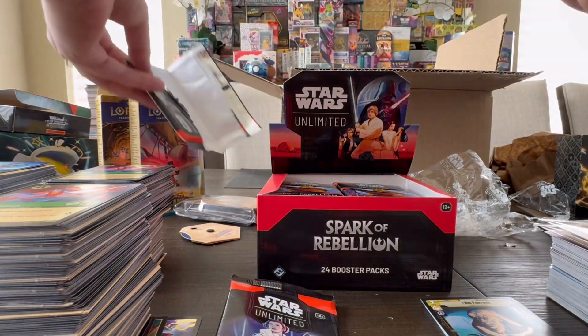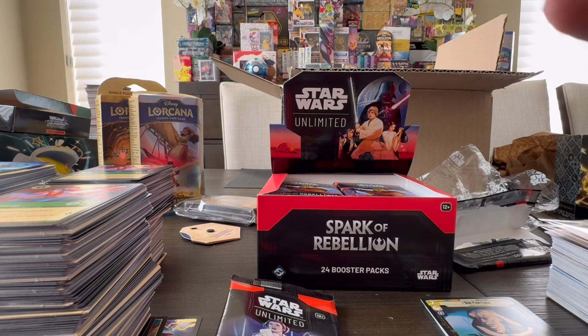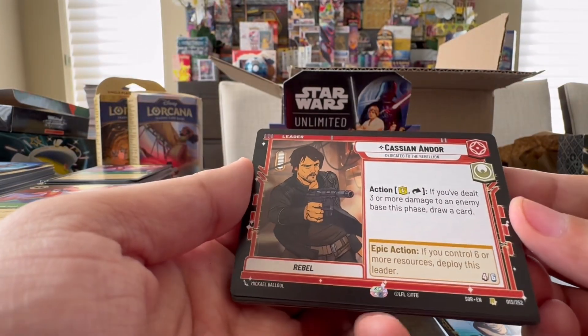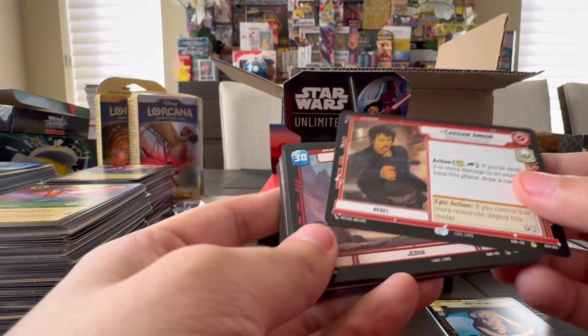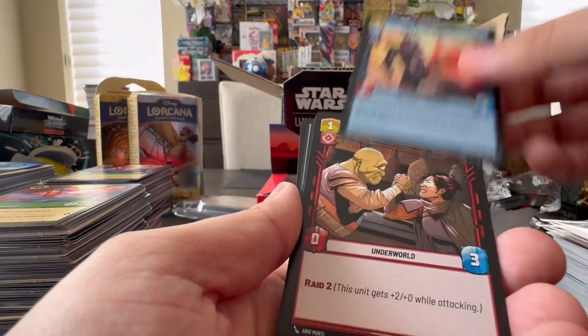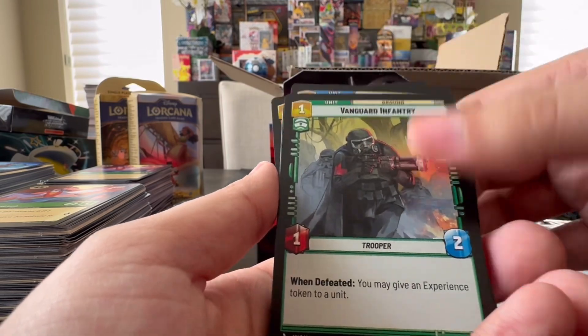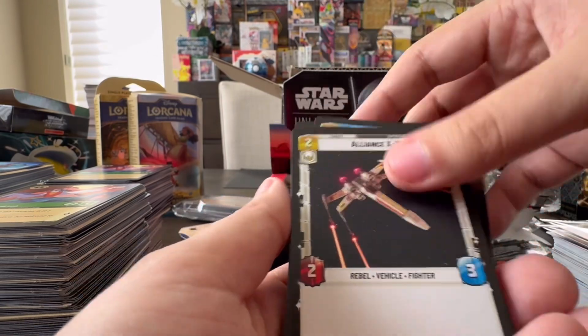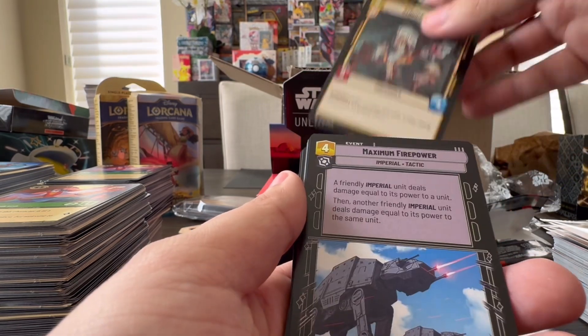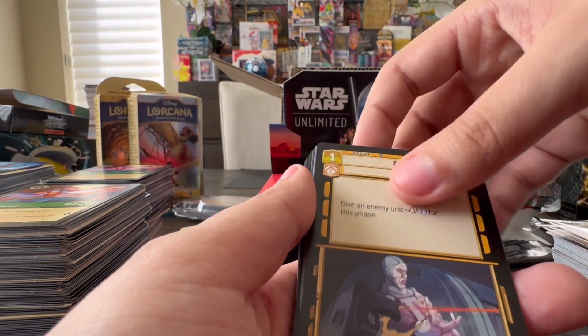Hopefully not all the packs are backwards — that's gonna be messy to open them all. We start off with — what the hell — we got Diego Luna, I'm sorry, Cassian Andor. I just know him as Diego Luna. We got Dead Trooper, Cantina Vanguard. Yeah, Star Wars. I'm very surprised because I knew there was a Star Wars TCG back in the day, I think it was called Destiny.